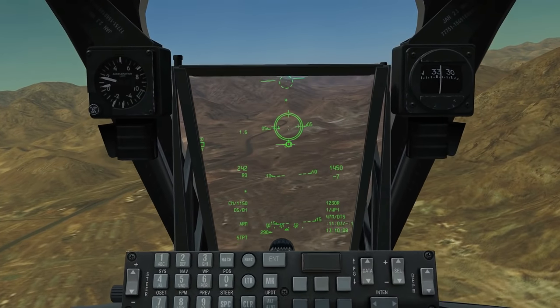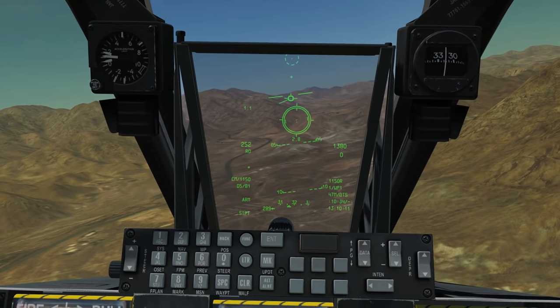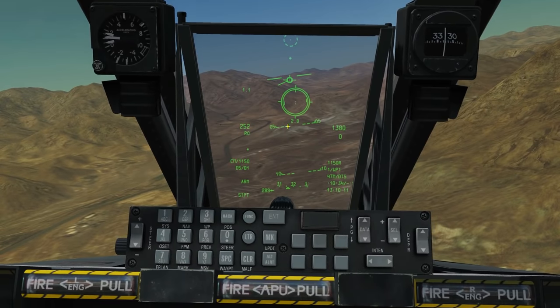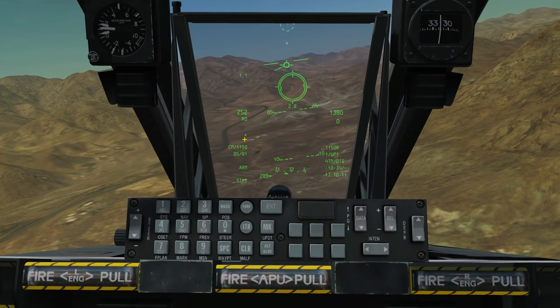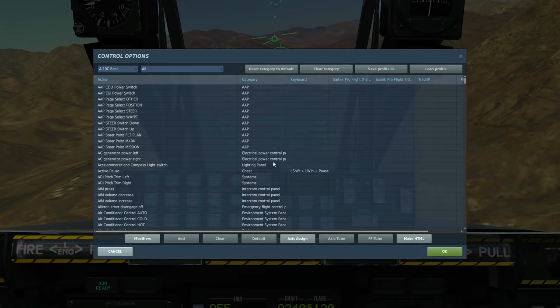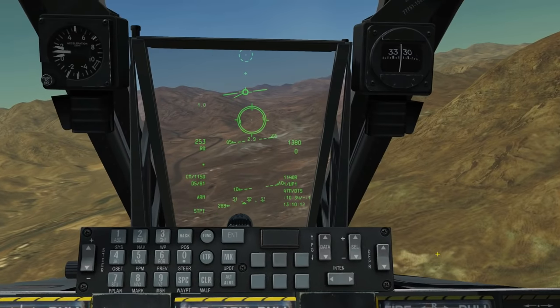We're going to change to the next reticle using DMS left. Before we do that, we need to make sure our HUD is SOI — sensor of interest — and you know it is because it has a star indicator. If it wasn't the sensor of interest, you'd use the coolie switch up with a short press. Now we can use DMS left to cycle through reticles.